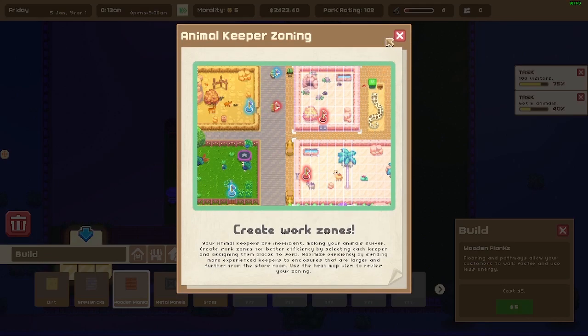Animal keeping zones tutorial: your animal keepers are inefficient, making your animals suffer. Create work zones for better efficiency by selecting each keeper and assigning them to a place to work. Maximize efficiency by sending more experienced keepers to larger enclosures further from the storehouse. Use heat maps to review your zoning.